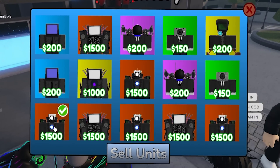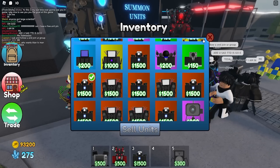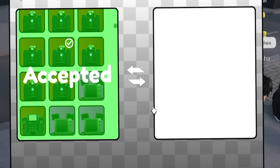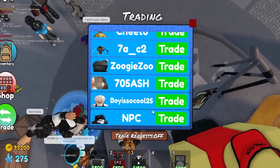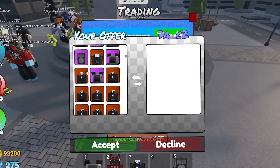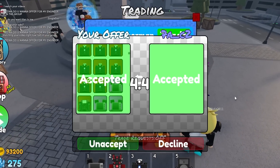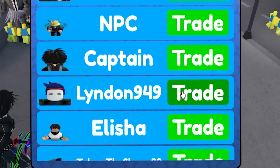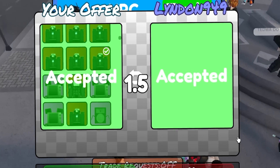We're just giving these away. There's a Titan TV Man — let's trade with him because he's got a really cool outfit. Trading with Zuki Zoo — giving him one. Trading with Cheeto. We're giving him the Cinema Man too, which I don't really like. We're just giving everyone a bunch of free cameramen — overpowered mythics to everybody. Since we're not getting any luck in rolling, we're just giving it all away.